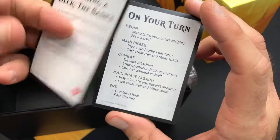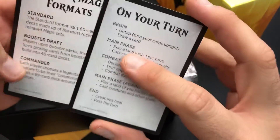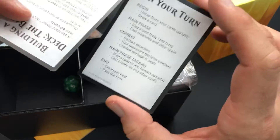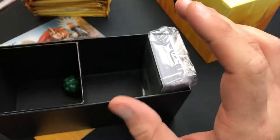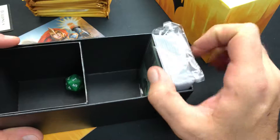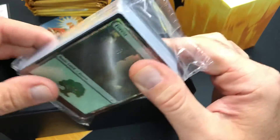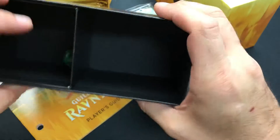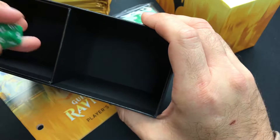We have some basic cards here which kind of just explain the different formats and quick phases. Some nice quick reference cards — not so much the booklet they used to include. The Quick Start Guide is no longer included here.